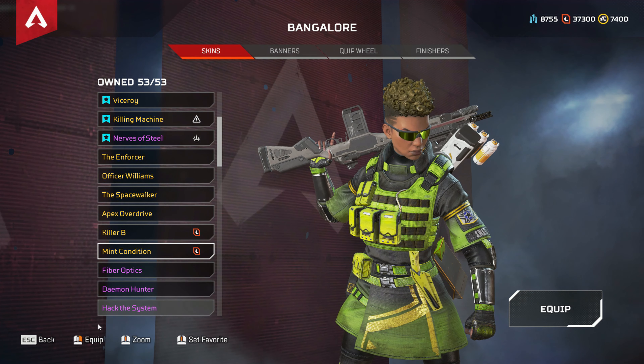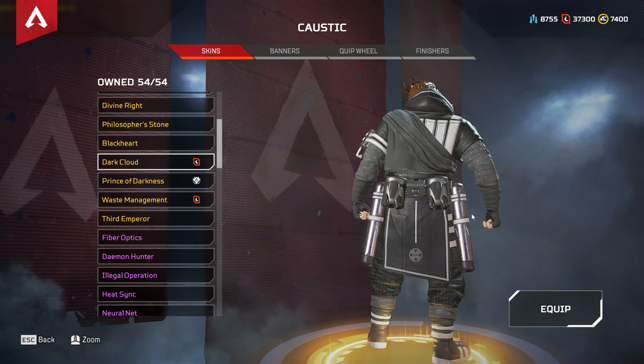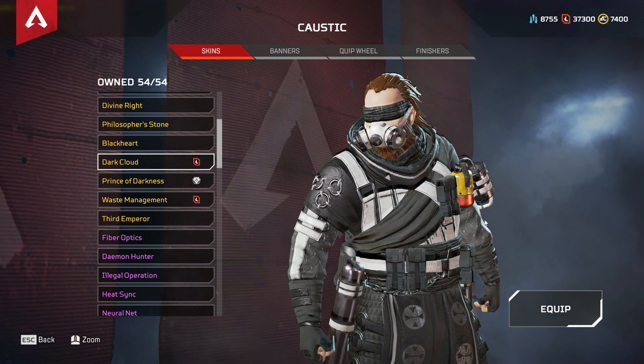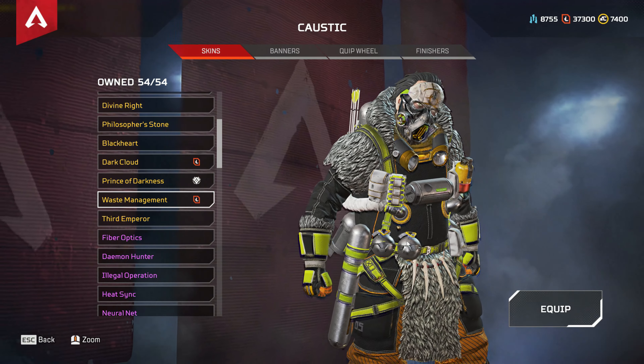Then we have Killer B — another nice recolor, quite rare — and Main Condition, a quite decent recolor. Let's move on to Caustic: the very first recolor for Caustic is Trophy Hunter, then Dark Cloud, and then as a third recolor Waste Management. Not my favorite design or choice of colors — not quite into it.